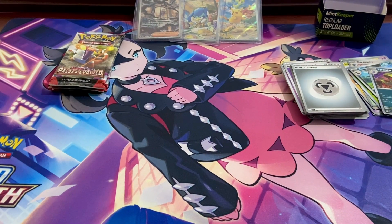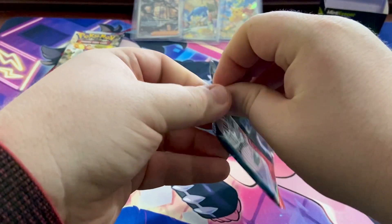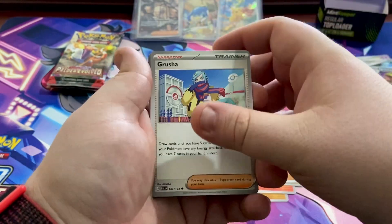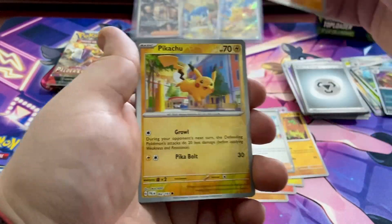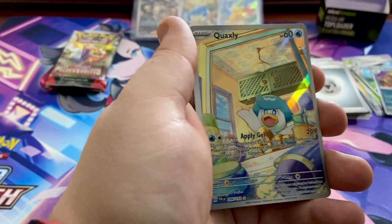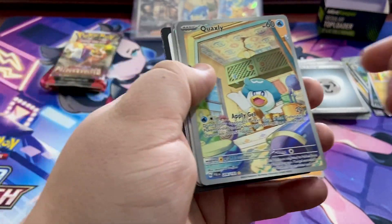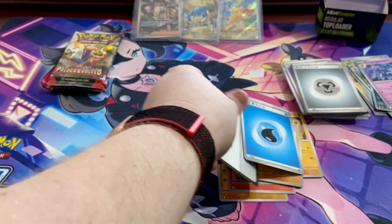Wow, five packs and four hits — that is outstanding! Pack six: Flittle, Tinkatink, Fuecoco, Grusha's normal version which we just pulled, Primeape, another Pikachu which I love, a reverse holo, and then — the hits just keep on coming — a Quaxly illustration rare! Oh my god, that is cool! We also have another card as a holo rare.